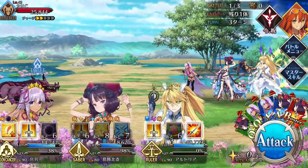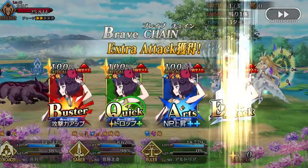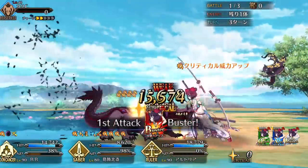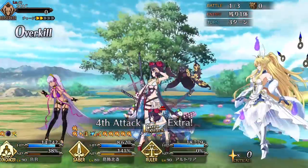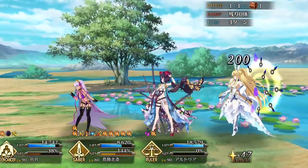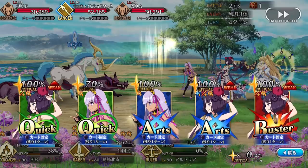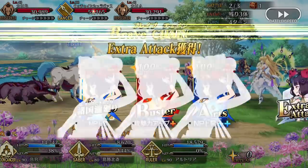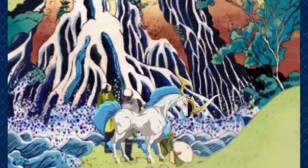If I were to describe Saber Hokusai in one word, it would be snowball — which is ironic considering she's a summer servant. Hokusai is basically meant to be a servant that snowballs and gets stronger and stronger the more damage she deals. Once she sets herself up with her crit buffing skill, her crit damage can quickly get out of hand, and in some cases she can even exceed 100% crit damage. She has plenty of tools for setting herself up, so crit RNG is not something Hokusai struggles with, and she can essentially crit on demand whenever her skills are off cooldown. This makes her one of the deadliest crit servants to build around because she has such a high ceiling on her damage output.